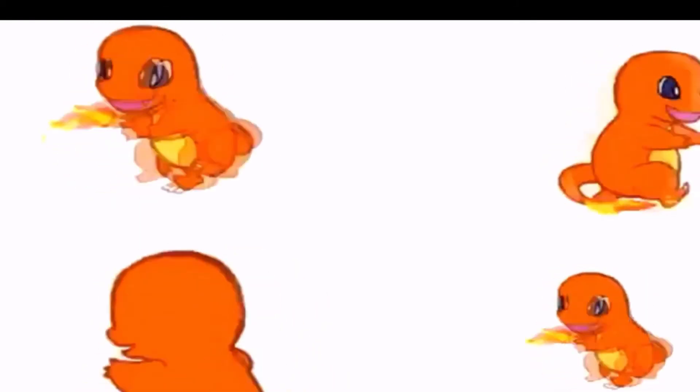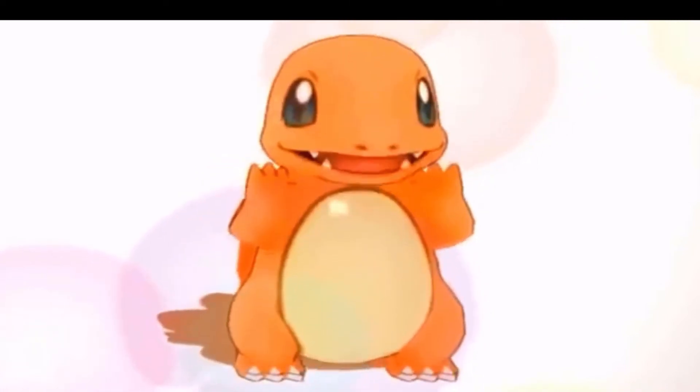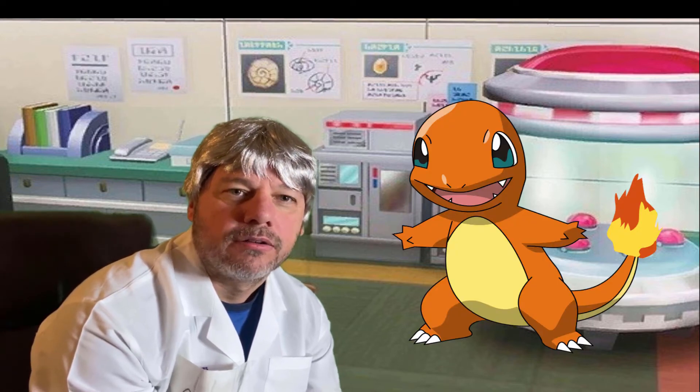Today, we will start with one of my favorite Pokemon, Charmander. Charmander is a lizard-type Pokemon. He is small, with two legs, and is a dinosaur-like Pokemon.